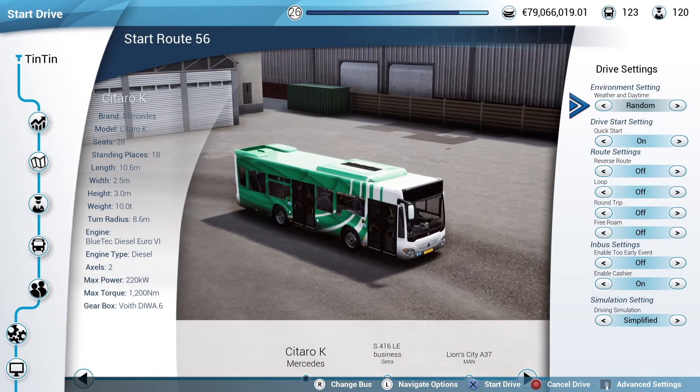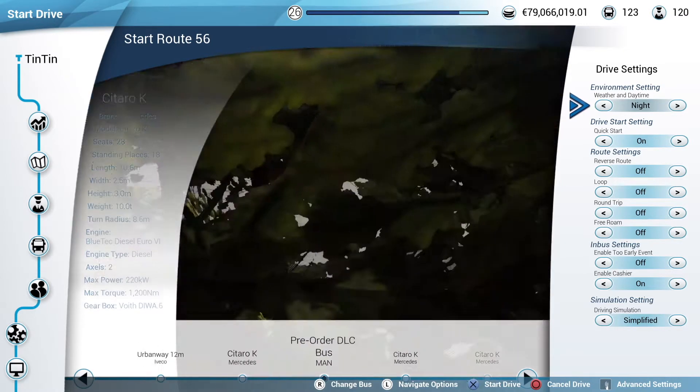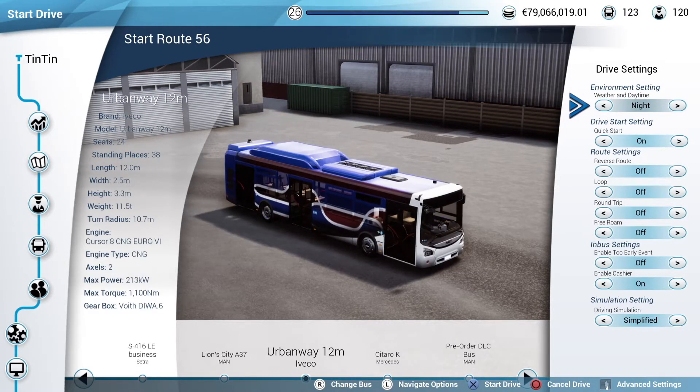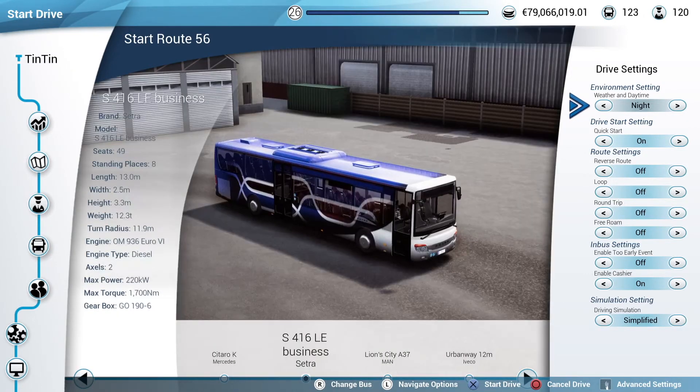I want to change the weather today. Let me change the bus - let's have a look what we've got. We haven't got many actually. Oh, that was a pre-order bus there, a special one I got for pre-ordering. I've forgotten about that one - we used the Citaro K last time, didn't we. So why don't we try this one - S416LE business.